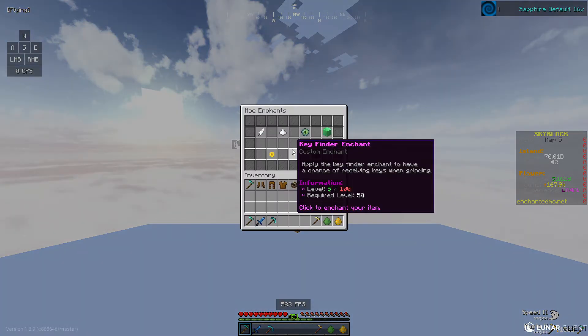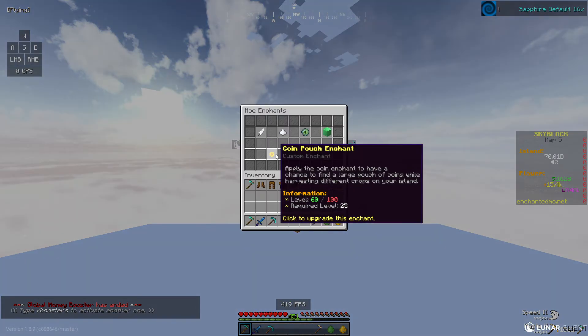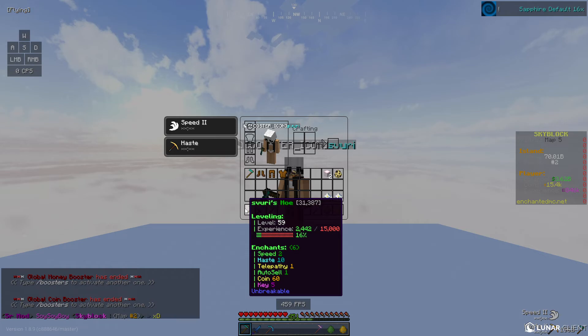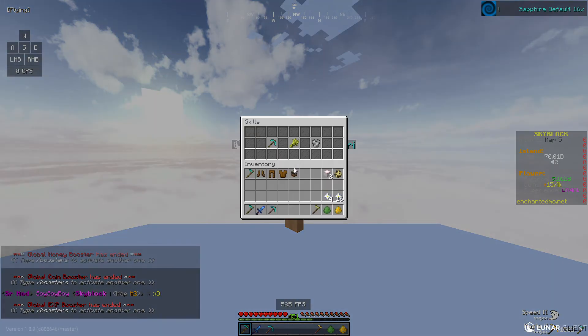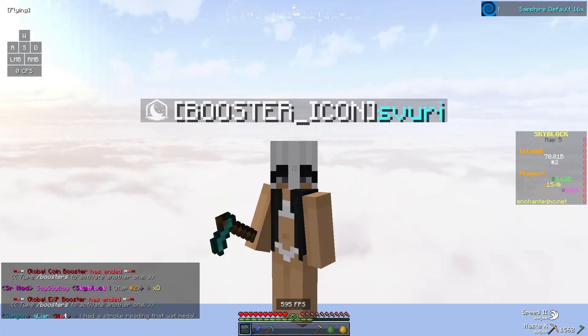We have 167,000 coins to spend. We're going to pop a nice 5 levels - it's 165,000 now, but we are coin pouch level 60. Our skills have actually gone up. I've been mining - we're level 30. As you guys can see the three X's. That looks dope as hell.